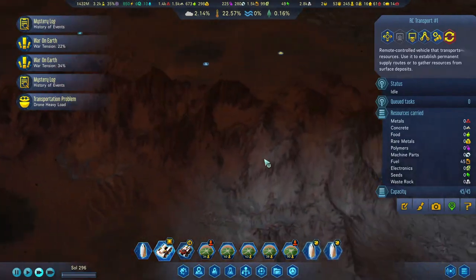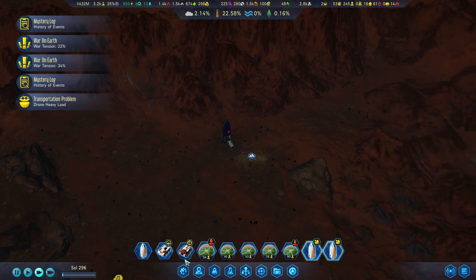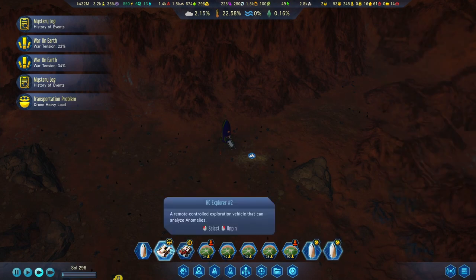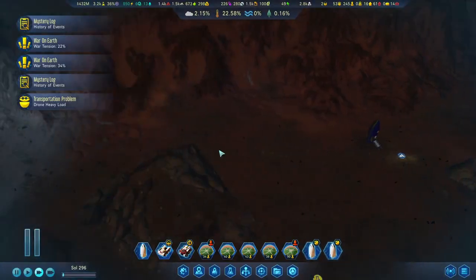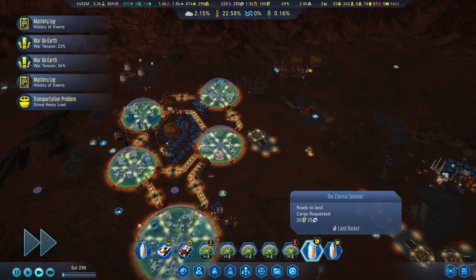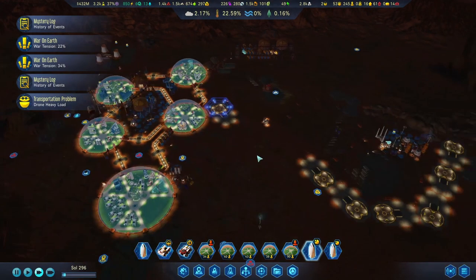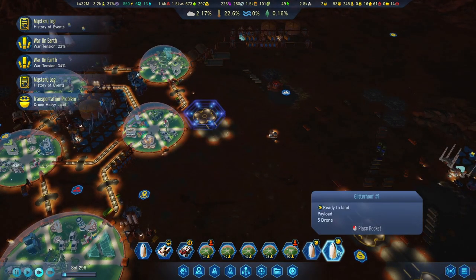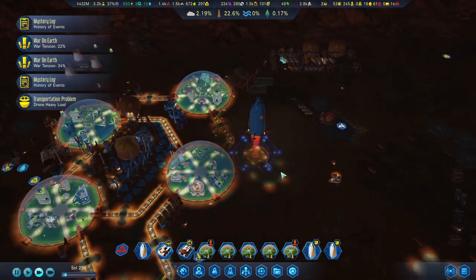I think we can take this over here and also bring the drone commander over. Let's go back and land the rocket as well. As soon as it's landed, we'll send the drone commander over.